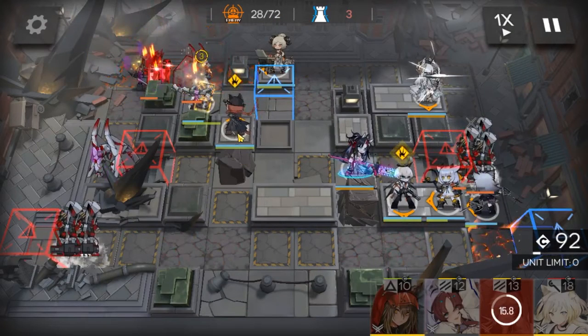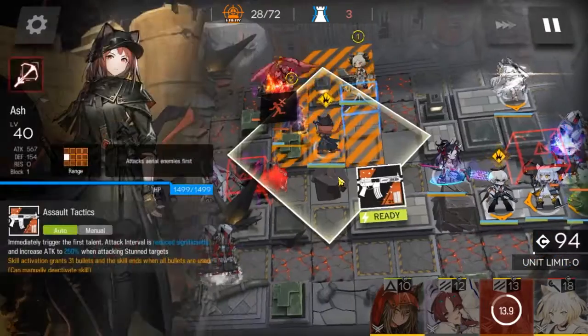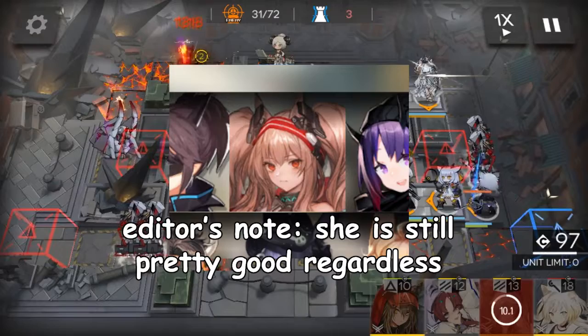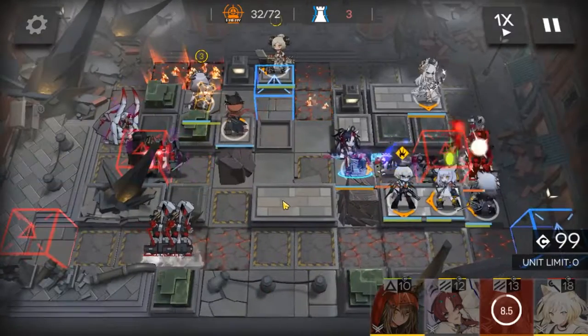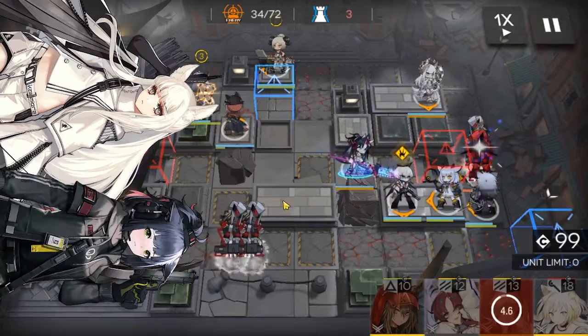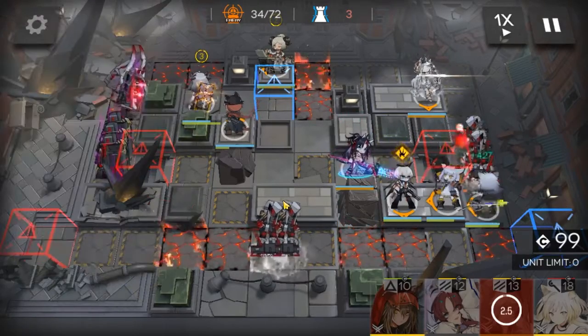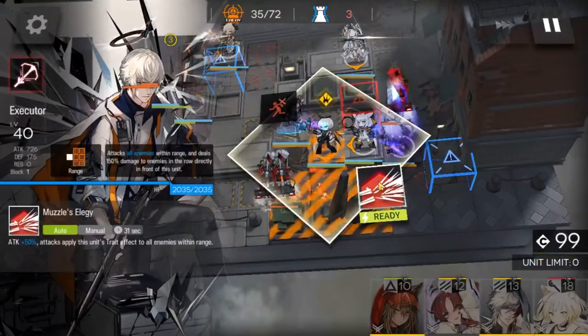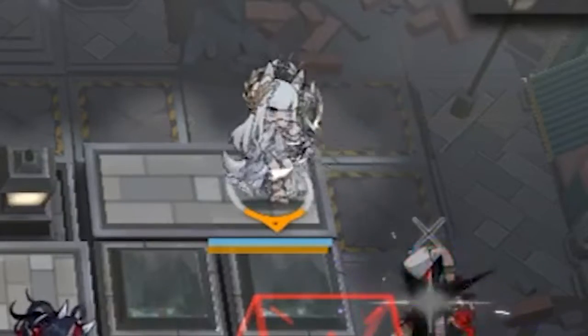Generally, my higher rarity units were substantially better when there was enough investment, and only when they had enough investment. Looking at you, Angelina. Despite Platinum kind of falling into that category, I grew an appreciation for her, as she and Jessicat were my main snipers for the longest time. While everyone flexed their Exias and Blue Poisons, I'm just sitting in my corner like, I have Platinum? I like her kit?